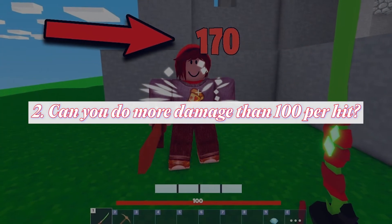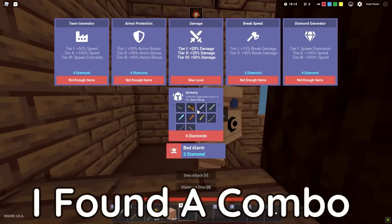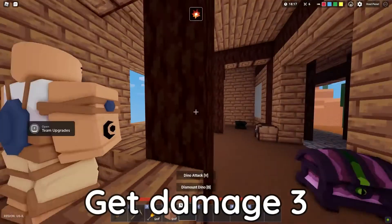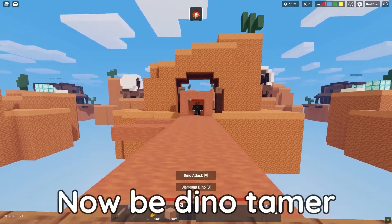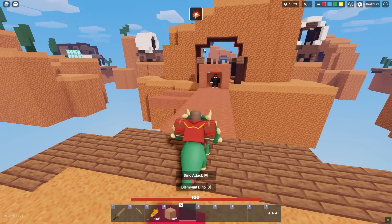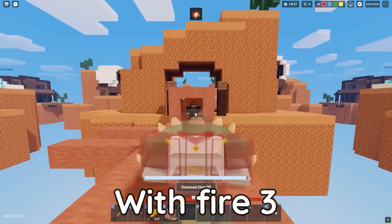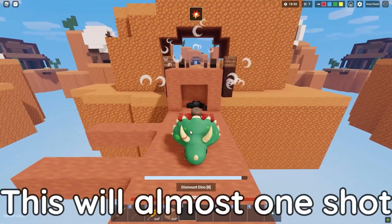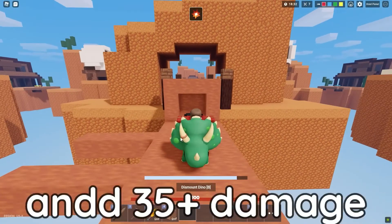Number 2: Can you do more damage than 100 per hit? This is not true either. There is a damage limit in Bedwars and you can only do a max damage of 100. You can also only take a max damage of 100 per hit. Even if you use balloons to go as high as you can and take the fall, you'll only get a maximum damage of 100. Not just with falls, but from weapons too — even the most powerful weapons can only give you a damage of 100. So keep that in mind because that'll actually help you a lot.